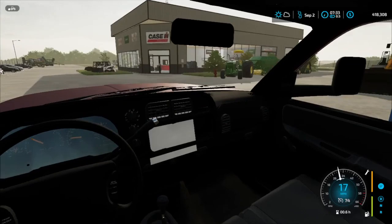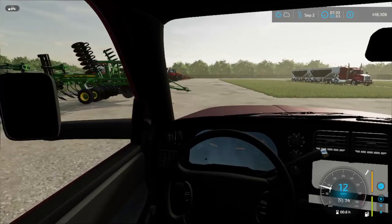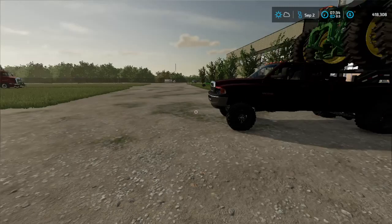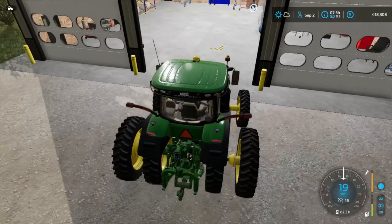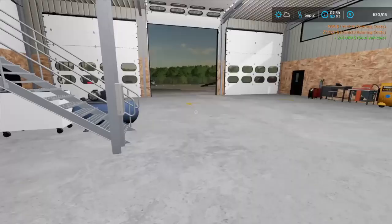Just like that, we have made it to the Case dealer once again. There's our John Deeres right there — they already got it ready for us. We need to unload the 8400R too. They got the shed door open! We bought a couple more things — we bought the plow, the John Deere 2730. This thing requires about 430 horsepower. We could try using the 8RX, but probably not. We sell the 8400R on the spot and now have $630,000 to spend.